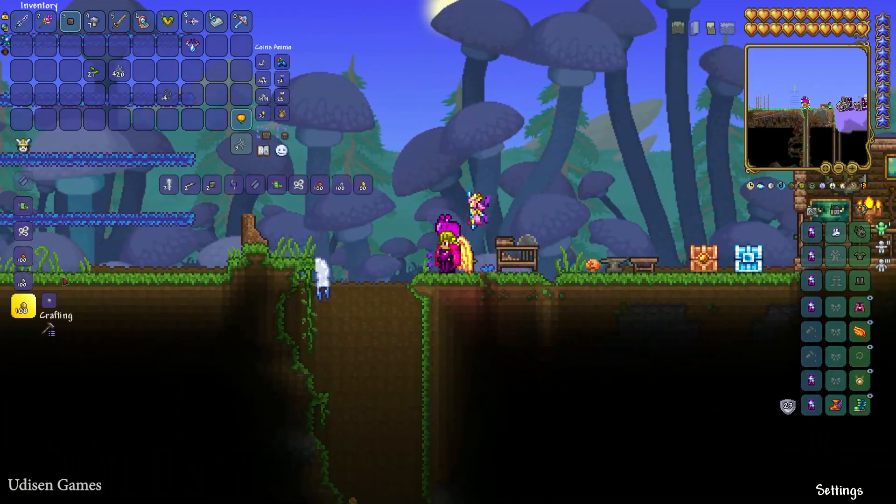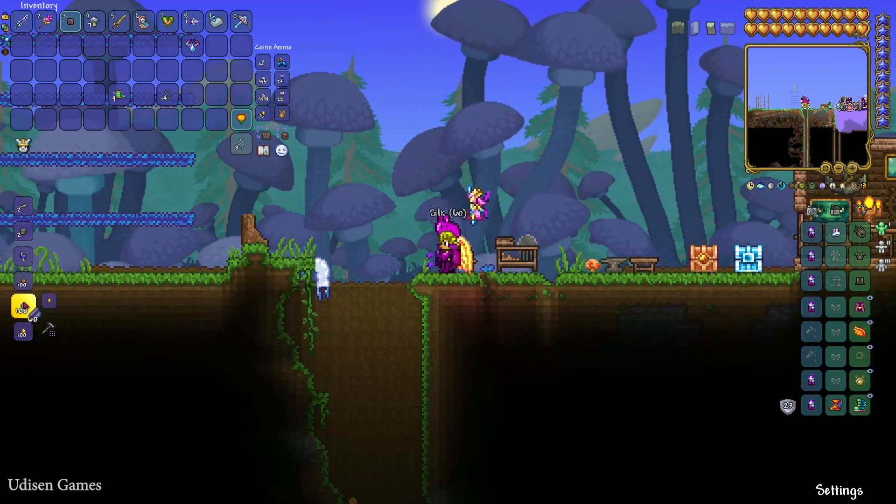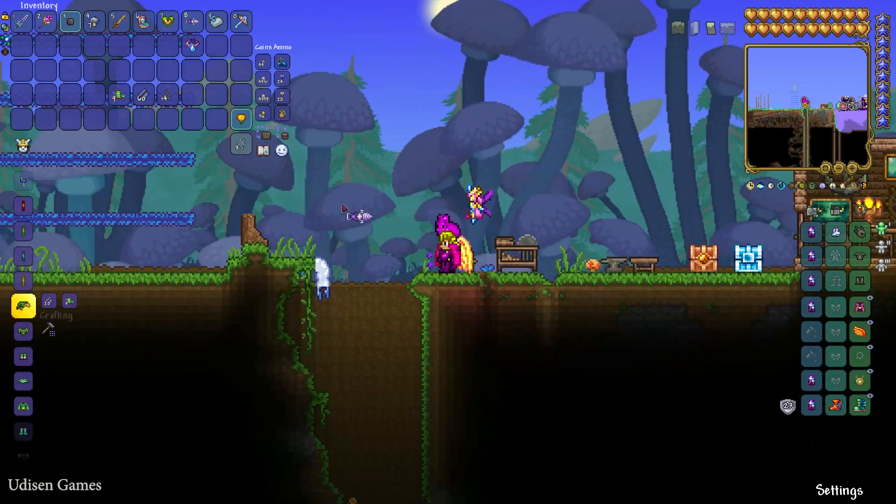Stay near the loom and craft 9 green thread — we use jungle seeds for that. After that, create 16 silk pieces and 9 green thread. Then stay near the loom and craft the hero hat. Also craft the hero shirt and craft the hero pants — 3 vanity items total.